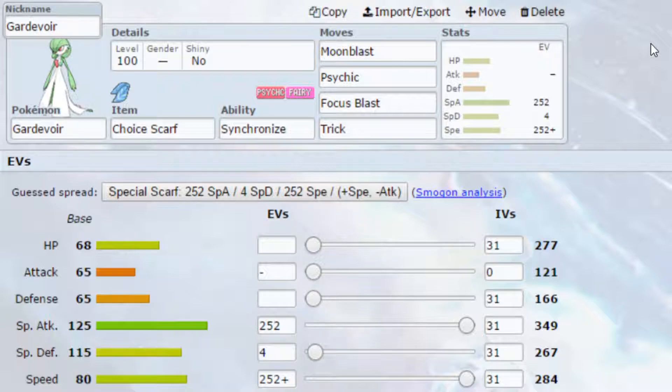We've then got Trick. If you want to get rid of your Choice Scarf and put it onto a slower Pokemon, basically nullifying the effects of their item, it's a possibility. Do be cautious, because you don't really want to give a Dragapult a Choice Scarf as it could potentially sweep you. EVs are max Special Attack and max Speed with a Timid nature — more speed, less attack — and 4 EVs in Special Defense.